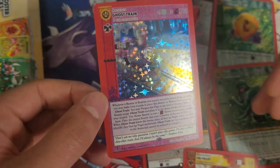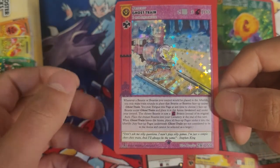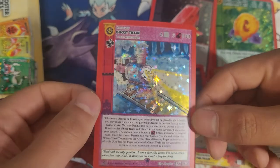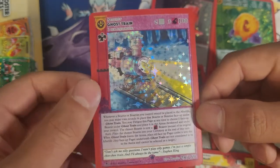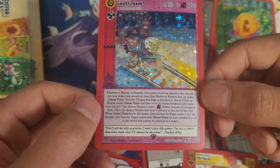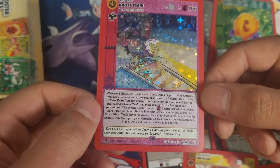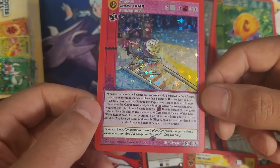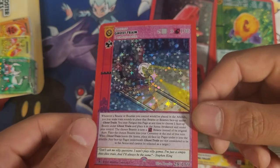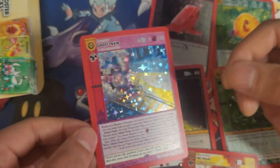There's probably going to be another Cryptid Nation box opening after UFO comes out. I thought UFO would probably already be over everything but Ghost Train. Oh, I didn't even read what it said: 'Don't ask me silly questions, I won't play silly games. I'm just a simple choo-choo train and I'll always be the same' — Stephen King. I'm just so mesmerized by this.